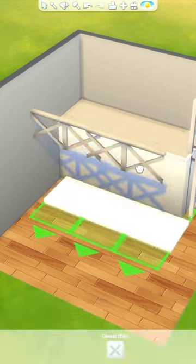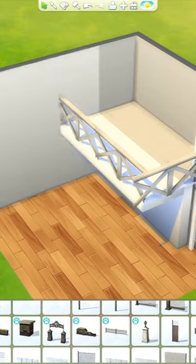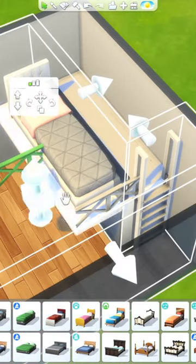Then I added a base game shelf to make the appearance of a floor under where we're going to be placing the bed. I did have to go back and use the basement trick for this shelf because the bed wasn't functional like this. When I built with the taller walls it always worked, so I didn't realize that while I was building.